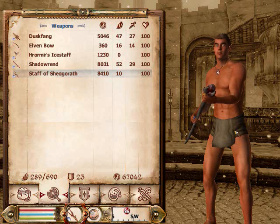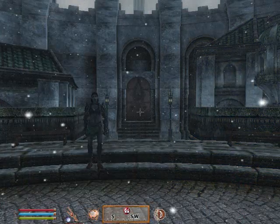Hey guys, ShadowScale93 again, and in this video I'll be showing you how to get easy level ups for your Conjuration skill in The Elder Scrolls IV: Oblivion. Now you're going to need either access to the Arcane University or the Wizard's Tower download to do this.